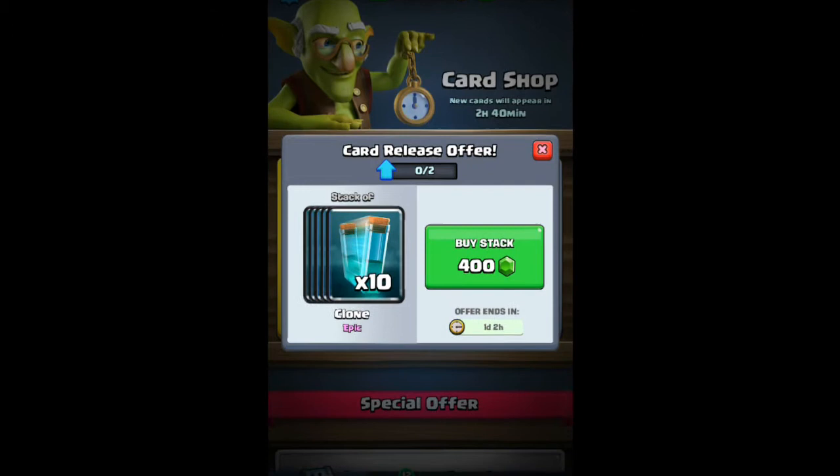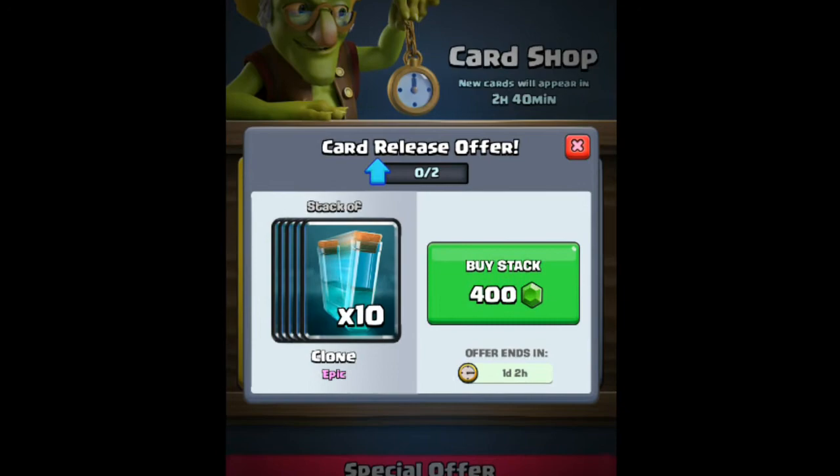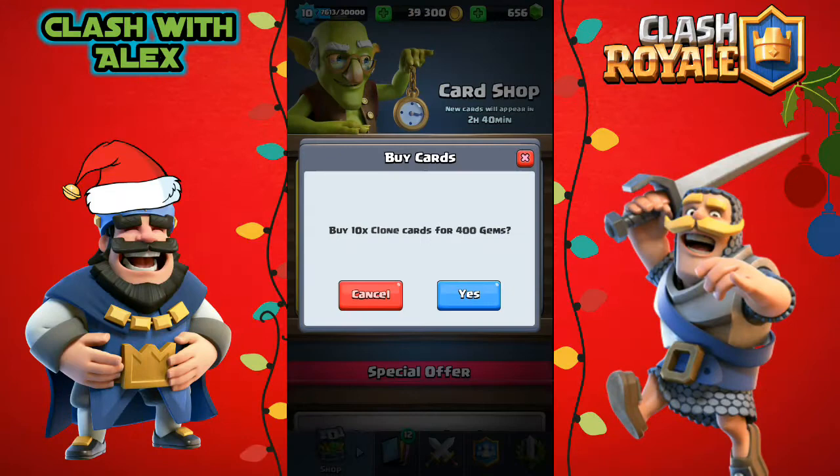Hey guys, my name is Alex and welcome back to another video. Today the Clone Spell was actually released and we do have an in-store option where we can buy 10 cards for 400 gems, so let's go ahead and buy them.